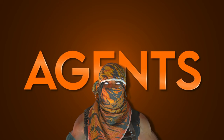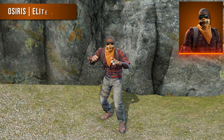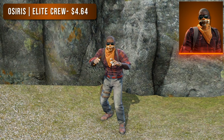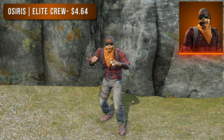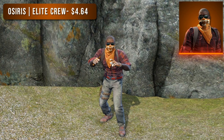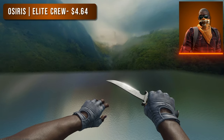Before we get into the weapon skins, let's start with the agents. I'm actually going to give you three different options for both sides in order of cheapest to most expensive. First up on the T-side is Osiris Elite Crew. When I made the red loadout video, people complained I didn't include agents with the color on the body, so this time I took that into account. Osiris has a really nice orange bandana and is a sleeveless agent — he'll only cost you $4.64.